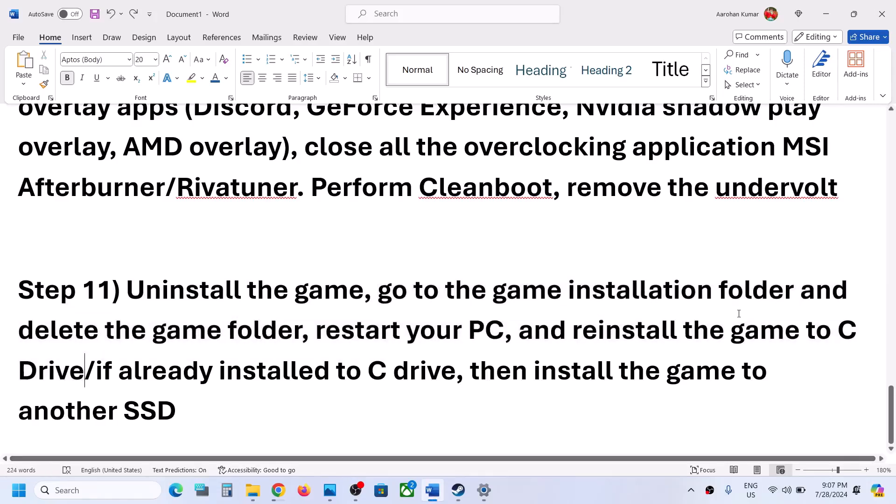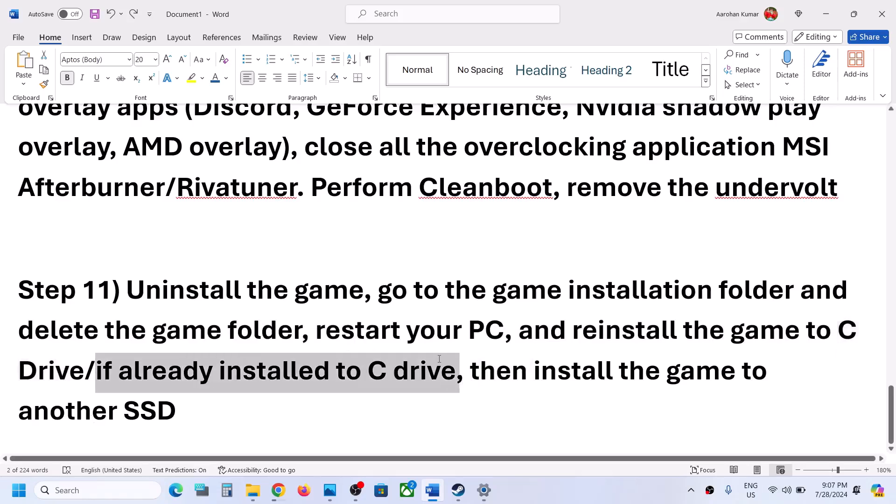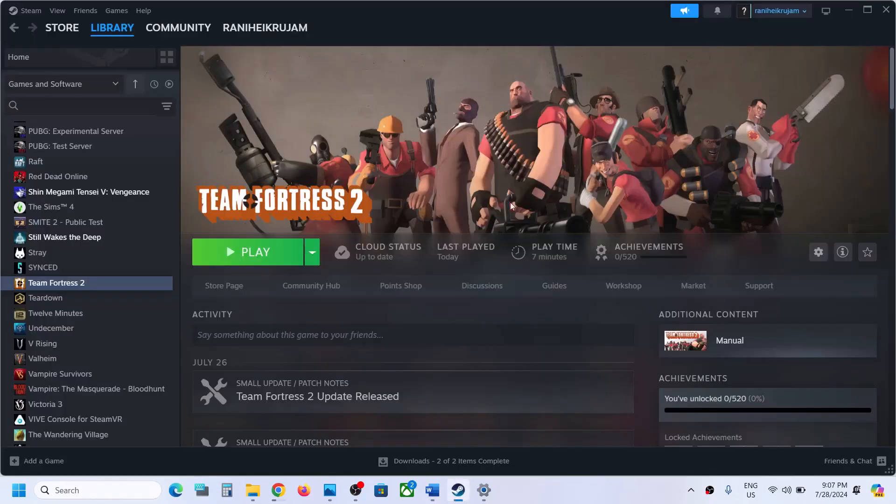Reinstall the game to C drive — sometimes we install the game to D drive or E drive, so if the game is installed to any external drive or D drive or E drive, try to install the game to C drive and then check. If the game is already installed to C drive, then you can try to install the game to another SSD or HDD and then check. One of the steps shown in this video should help you to get the game running on a Windows computer. That'll be all — thank you so much for your time, and please like this video and subscribe to my channel.